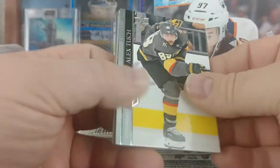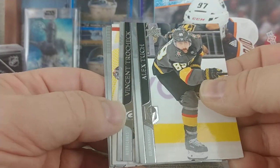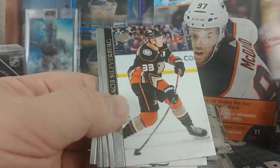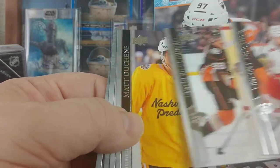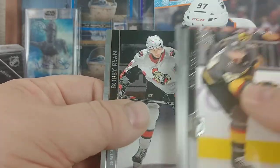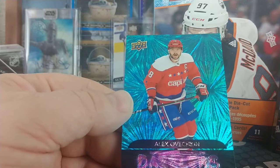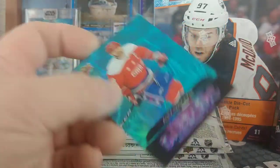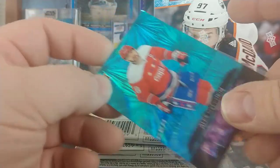Amazing how those are so hard to get popped open. Vincent Trocheck, Miko Koskinen, Jacob Silverberg, Matt Duchesne, Alex Tuch, Victor Hedman, Bobby Ryan, and Alex Ovechkin Dazzler — now this is like a hobby one because it's the blue.